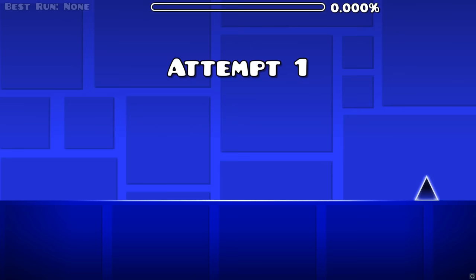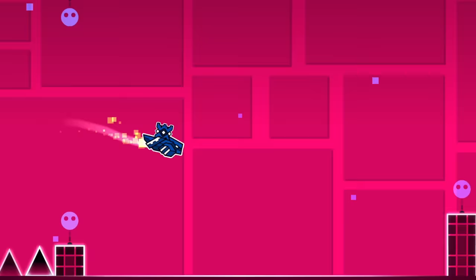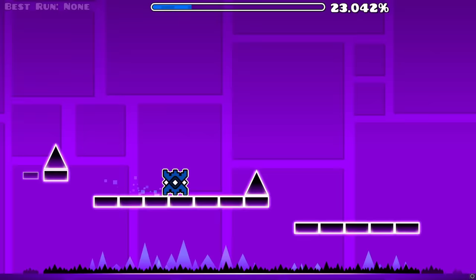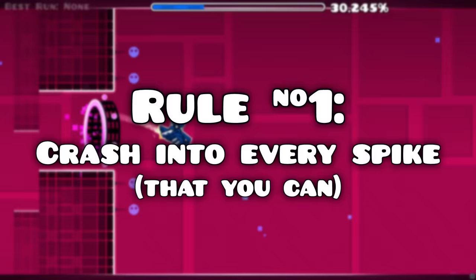You might be wondering, what is it with Stereo Madness that you can do wrongly? Stereo Madness has a ship part in the middle, and there are spikes in that ship that literally nobody can die to — because they're impossible to die to. I'm planning to get as close as possible to hitting those spikes hidden behind pillars. Rule number one: crash into every single spike that you can. Rule number two: you can beat the level.